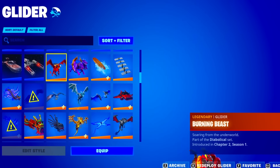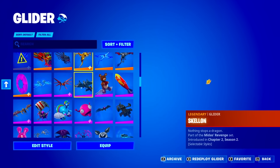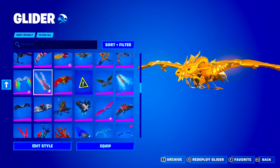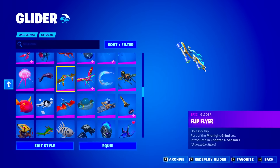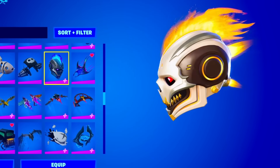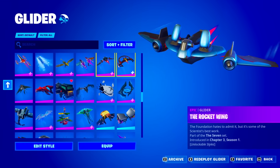Like the Burning Beast is something I never see. There are so many legendary gliders — you can pause if you want to go through every single one. The Skulletron is something I never see, I'm pretty sure this just came out but it is really dope. I don't know if this guy has OG skins on his locker — we're just going to have to see.